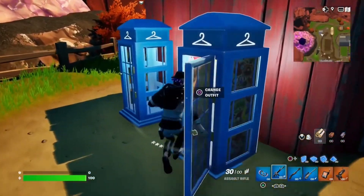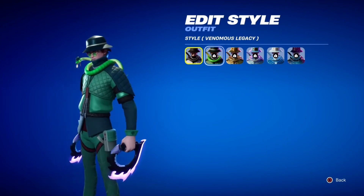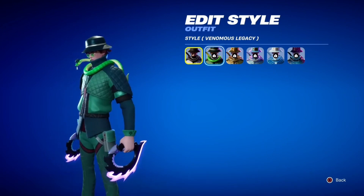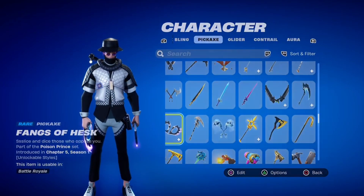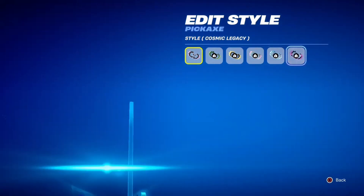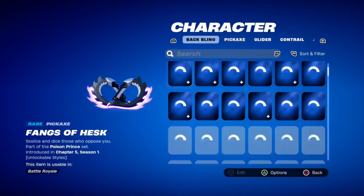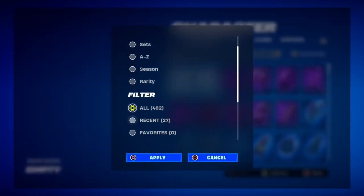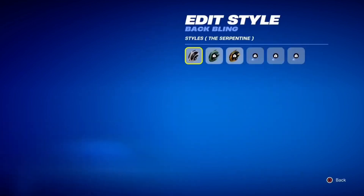Let me check out the edit styles right here. It's kind of hard to tell because he's holding on to the pickaxes. Speaking of — do the pickaxes have these edit styles? They do! So the galaxy one looks pretty cool. These other edit styles exist, and so does the back bling I believe. I probably should have done that in the locker, but what are you gonna do?